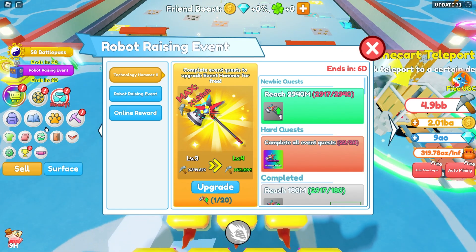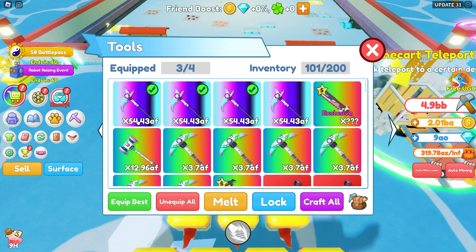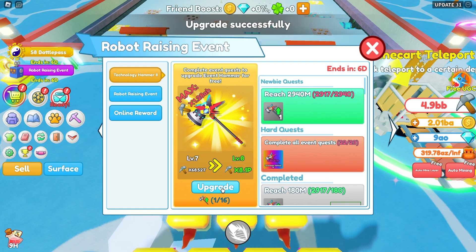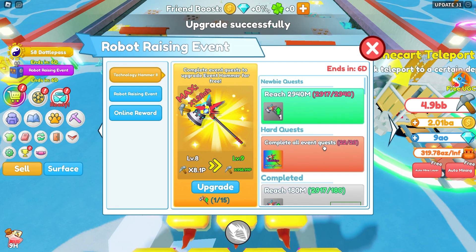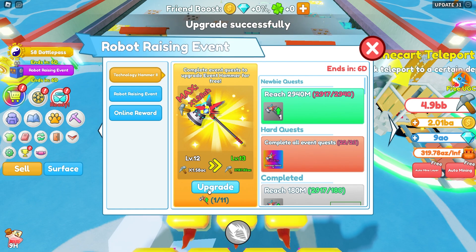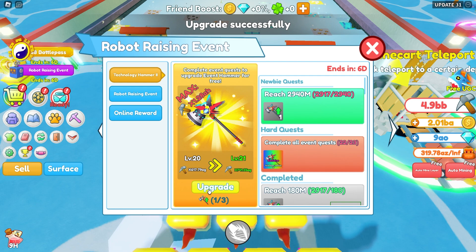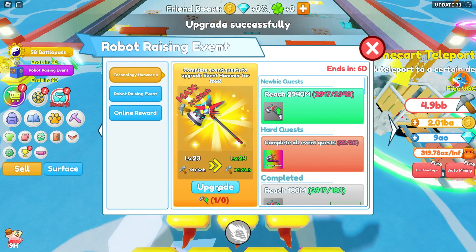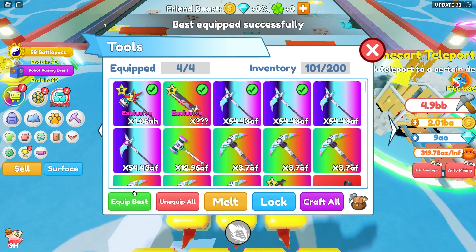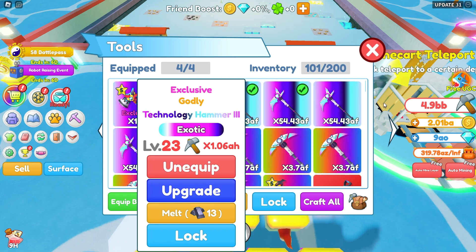The max is 1.28 AH which might only do 54.43 AF — yeah that is a lot more. We completed all of these quests right here besides two of them. We haven't completed the one that requires mining down like 30 blocks, which should be pretty easy. Once we complete that one we'll also complete the other. Let's go ahead and upgrade this one, and yeah we already passed mine — 1.06 AH, that is crazy. Let's equip best and yeah this is way better than all my other ones.